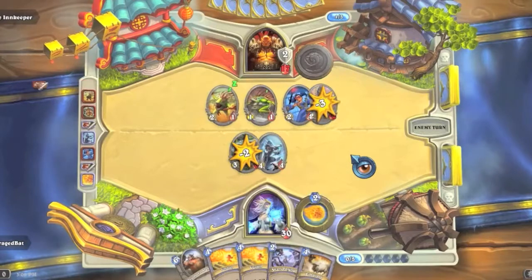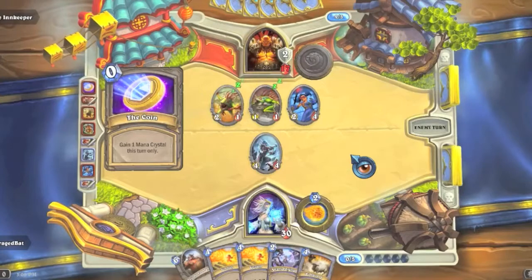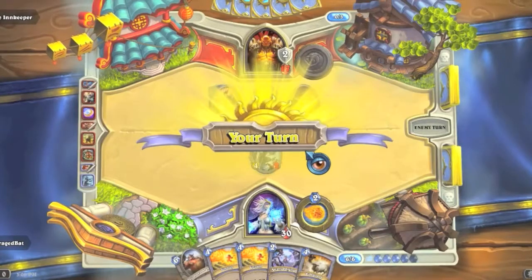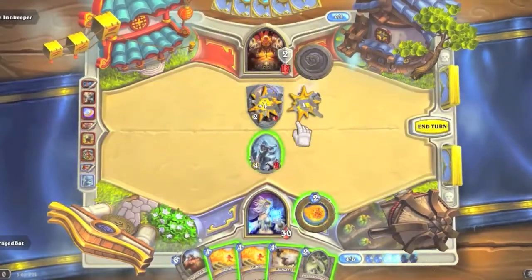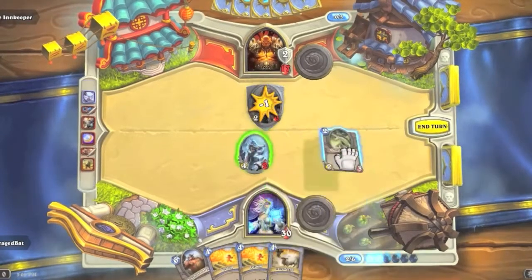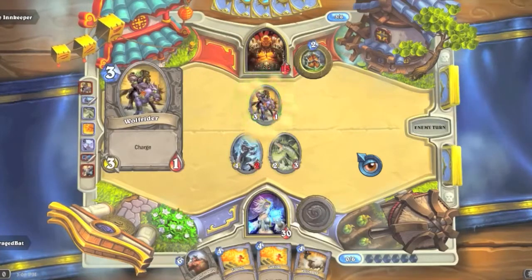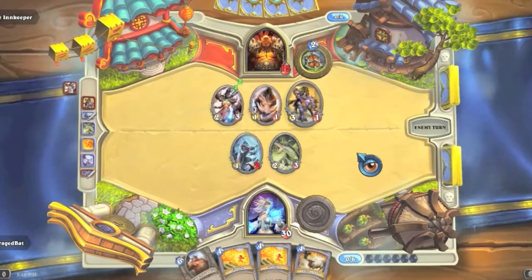Arcane Explosion is going to get some incredible value here. We get a River Croc from the pack — perfect. We're going to Arcane Explosion, send a Fire Blast to the Frost Wolf, then send out the River Croc and deal four to the face. He's down to 15 health while we're still at 30. This is obviously a really easy matchup.